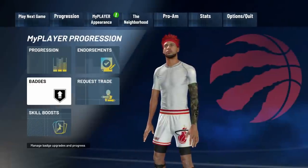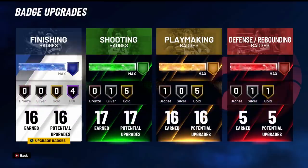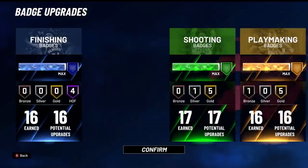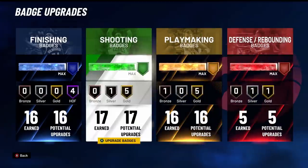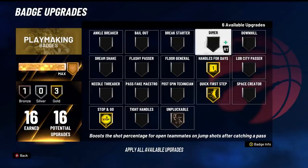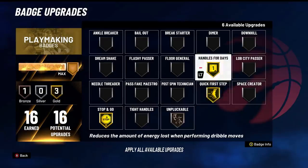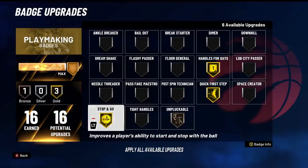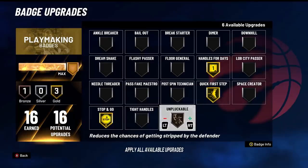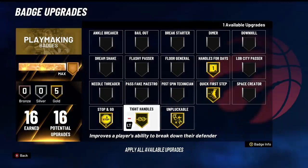Now, we're gonna be looking at badges. The best dribbling badges are obviously going to be under playmaking. The best playmaking badge when it comes to dribbling is quick first step — you need quick first step. The second best one is handles for days, so you can dribble the ball longer without losing stamina. The third best one is stop and go — quick stops and shooting fast right when you get open off these zero moves are huge. And then another good one is unpluckable — you don't want to get ripped, you need to put unpluckable up.